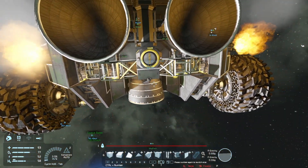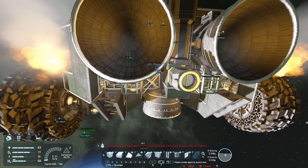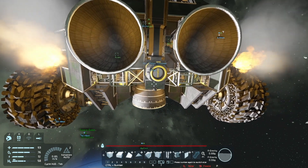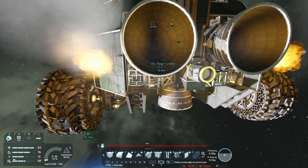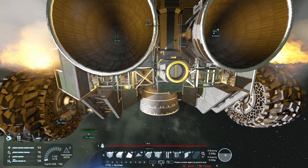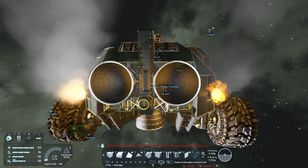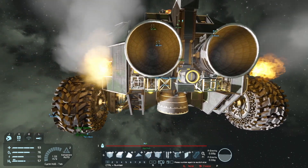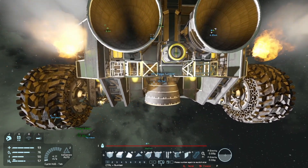Whoever's down on the planet — if there's anyone down below — they might end up getting hit with a steel plate going Mach 1. Or a large steel tube. I dropped a bit too many things. Because we're technically still at a small amount of gravity here.